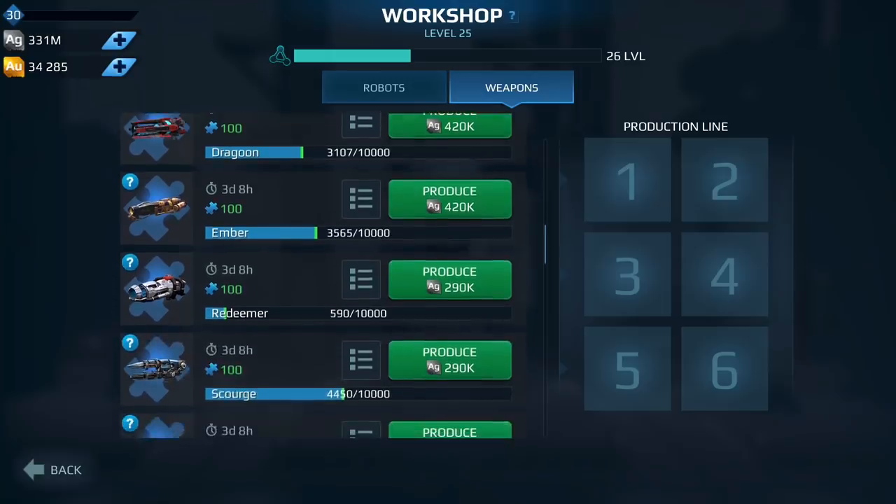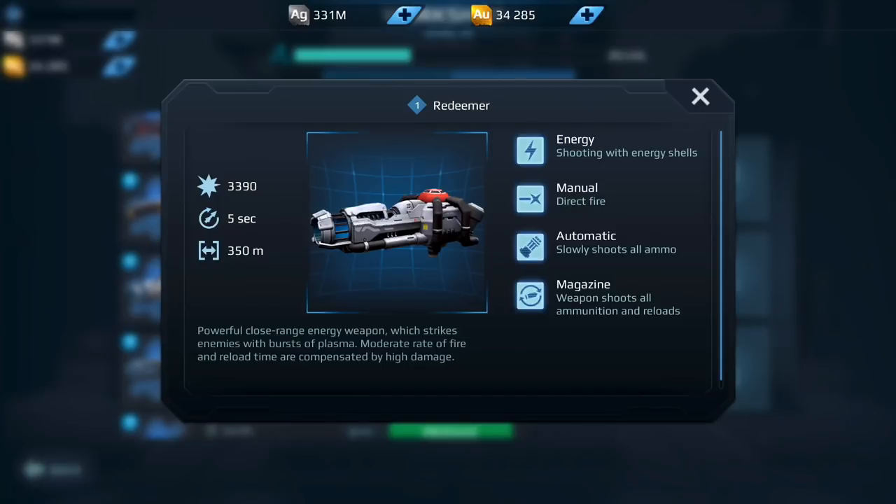Now we have the Redeemer. I've been running this weapon on my Inquisitor with Tarans and it's been doing really well. We have someone in our clan who was running it on a Leo with Magnums and he was doing well too. It's definitely a very good weapon if you have an Inquisitor, a Lancelot, or in his case a Leo. It did get quite a bit of a damage buff along with the Ember — both of those weapons got damage buffs. So this is a weapon I would invest in.